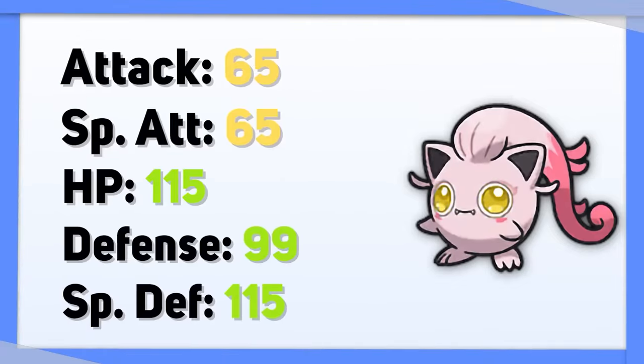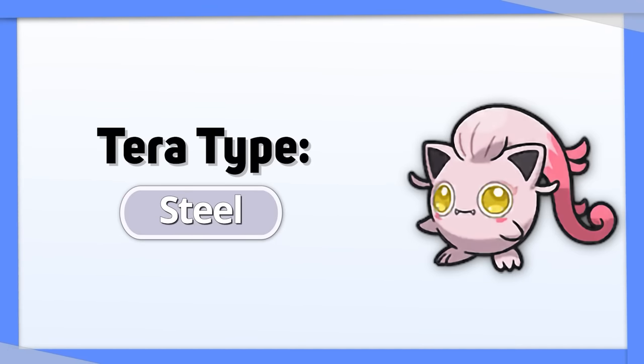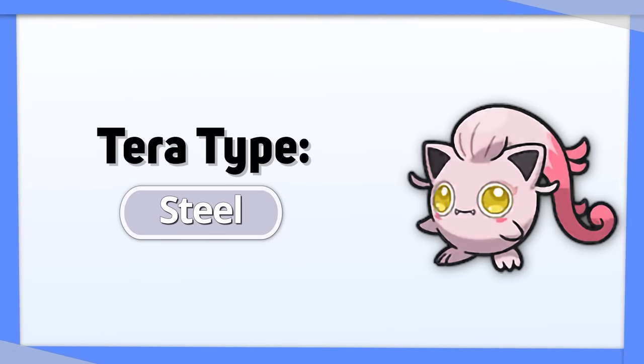Scream Tail is a tank thanks to its stats, but its typing gives it a number of weaknesses. Just go Tera Steel and make it even harder to remove.